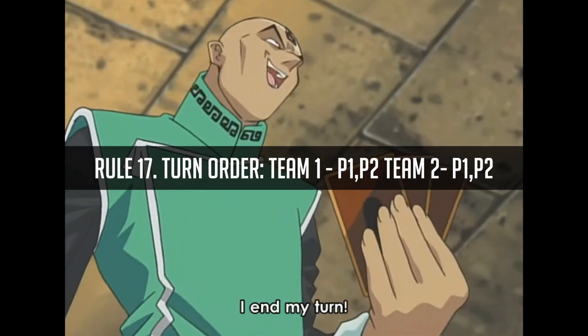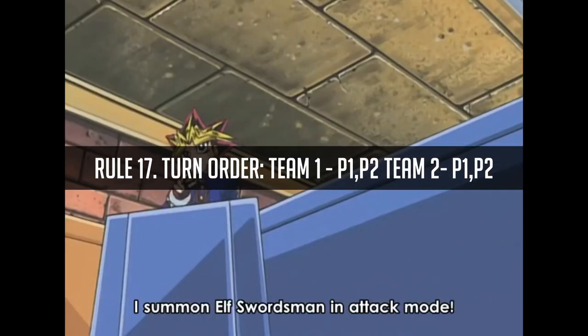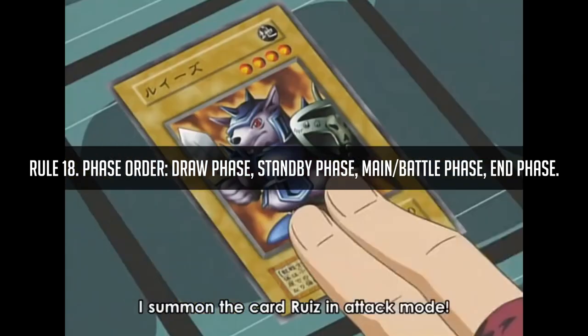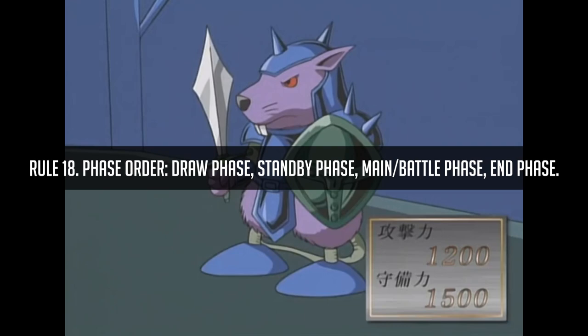During a duel, the turn order goes: Team One Player One, Team One Player Two, Team Two Player One, Team Two Player Two. So it's not a back-and-forth; it goes Yugi first, Joey second, Para third, Dox fourth. The phase order goes: draw phase, standby phase, main battle phase, end phase — just like a regular duel. However, the main phase and battle phase are combined into one, since you move your monsters and battle in the same sequence, and you can also activate spells and traps at the same time.